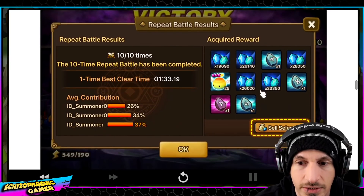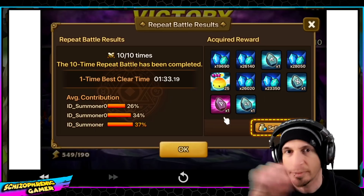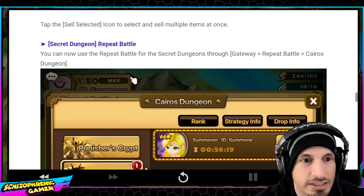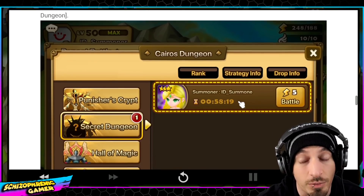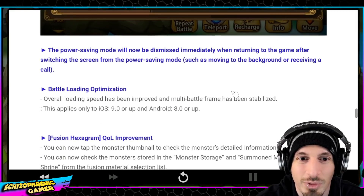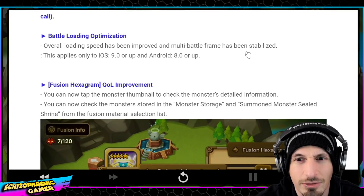Then we have repeat battle — you can now exit easier. It's kind of the same thing as like if you're running Dragons B12, where it's faster. You can do the same thing now for raid. Fairly straightforward. Secret dungeon repeat battle — people have been asking for this for so long. I don't really run too many secret dungeons myself, but this does still help. Power saving mode will be dismissed immediately when returning to the game after switching from the screen, moving to background, or receiving a call. Battle loading optimization — loading speed improved and multi-battle frame has been stabilized.